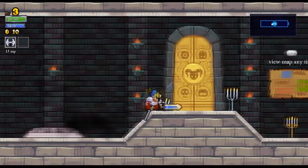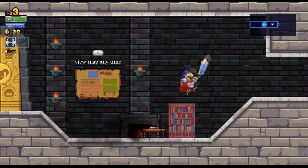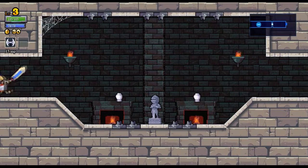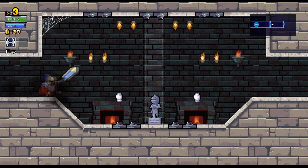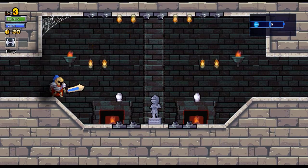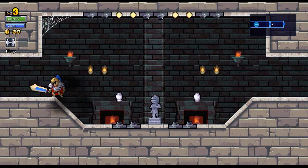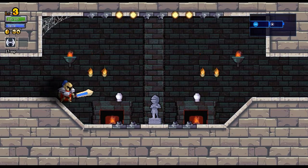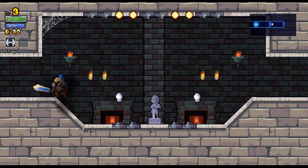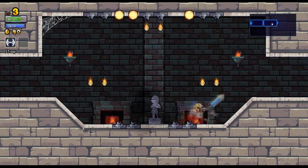So now we have the helmet, the boots, and the sword upgrade. The farthest I've been is I've found a chest upgrade and a cape, and I found a different set of boots. But other than that, that's about all I've found.